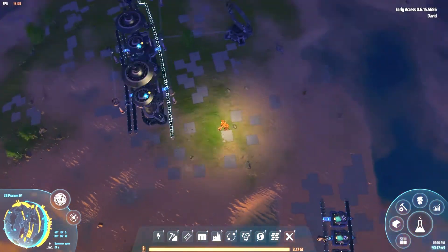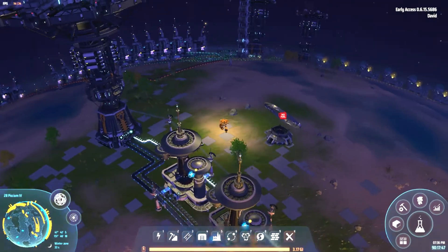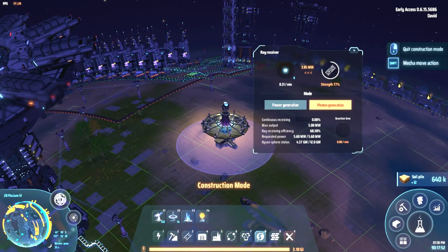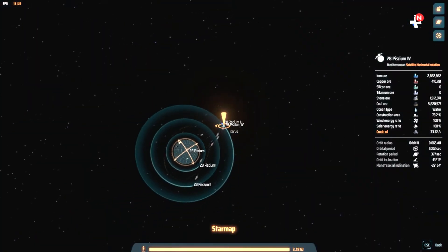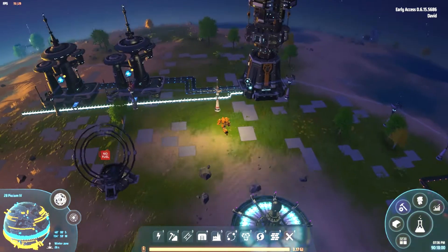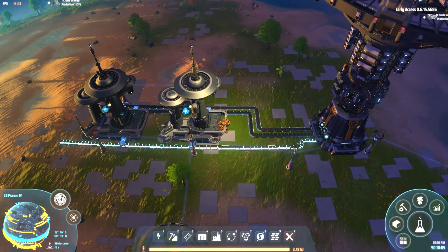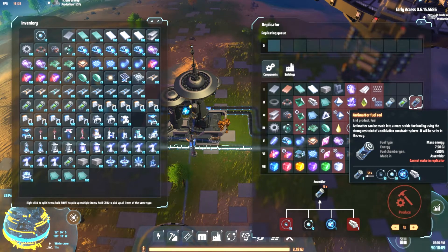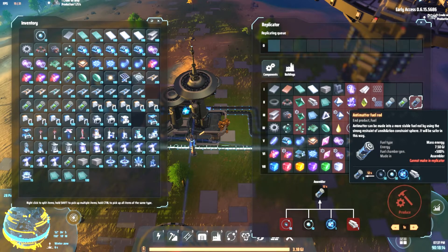To produce critical photons, you use a ray receiver switched into photon generation mode. That's being done on another planet here, and then the critical photons are transported locally to a particle collider, which produces antimatter. You then use that antimatter to produce antimatter fuel rods. I'm going to put down an assembler for this and grab some titanium alloys.